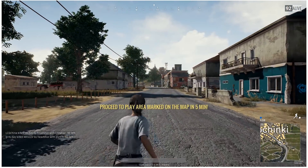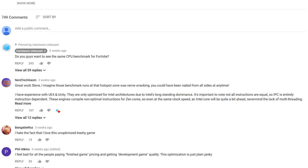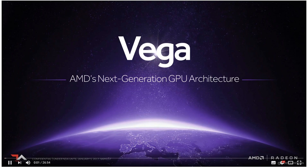Last time I benchmarked CPU performance in PUBG, the AMD Ryzen CPUs got completely annihilated by the Intel competition, especially the quad-core Ryzen parts. NerdTechGasm, who is a very knowledgeable code monkey, explained that this is due to the fact that PUBG is built using Unreal Engine 4, which is only optimized for Intel architectures. We have seen a bit of this in the past, though PUBG is certainly one of the more extreme examples. If you haven't checked out NerdTechGasm's channel, I strongly suggest you do — he has a lot of very interesting and educational videos relating to CPU and GPU tech. I'll include a link in the video description.